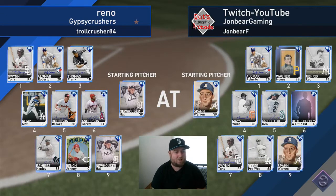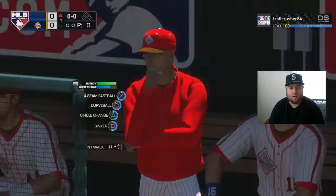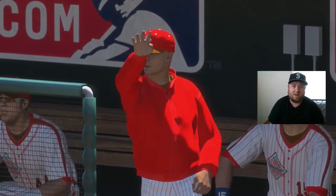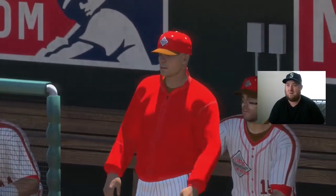Our opponent has Tony Gwynn, Roberto Alomar, Frank Thomas, Matt Kemp, Brooks Robinson, Garrett Anderson, Hanley Ramirez, and Johnny Bench. He's got a 91 overall Hal Newhouser on the hill — actually a pretty underrated pitcher. All right, so you know what we got to do: intentionally walk the first batter of the game. We're going to let that 89-speed Tony Gwynn on first base. This is going to be fun.